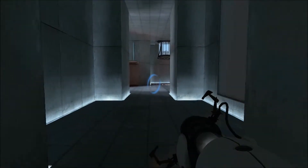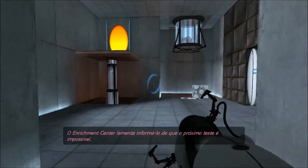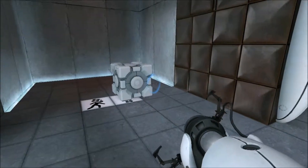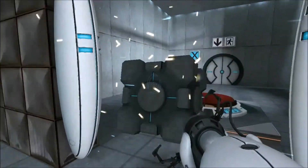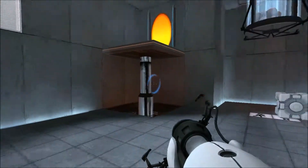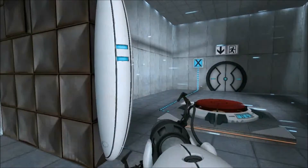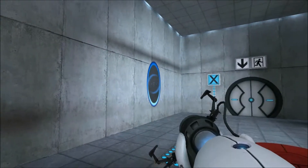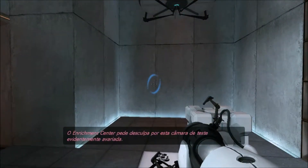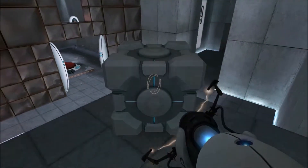The Enrichment Center regrets to inform you that this next test is impossible. I can probably remember this. Make no attempt to solve it. You already know that you can't get these cubes from here. There's no use in coming here, laying a portal, and going back. The Enrichment Center apologizes for this clearly broken test chamber. I don't quit — that's why I don't quit.